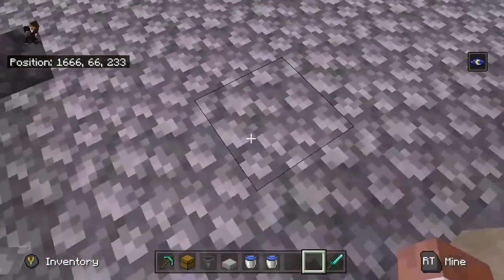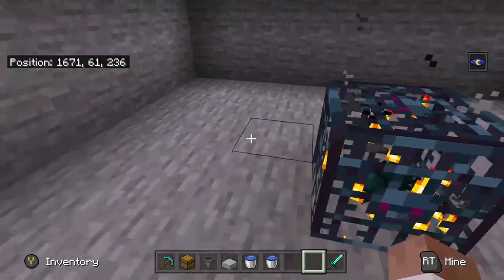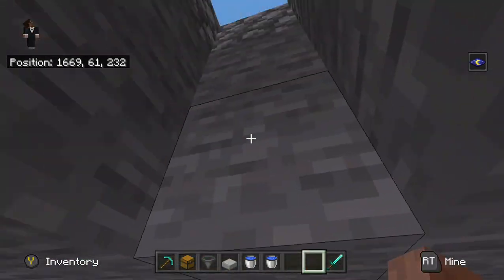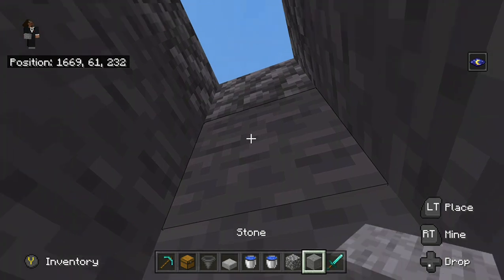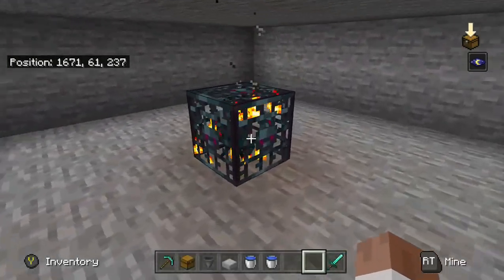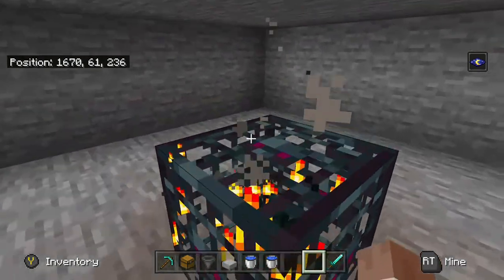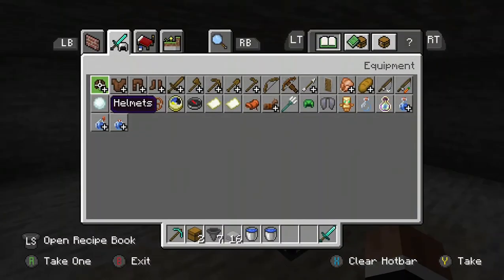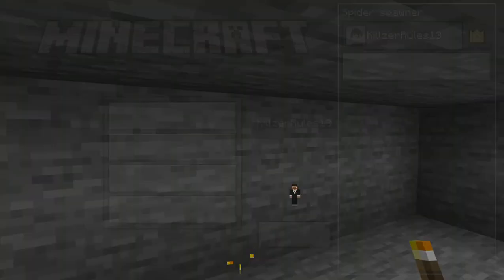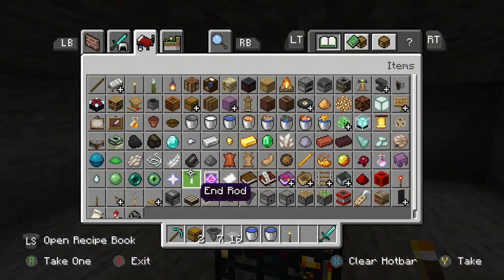Next up, you're going to find a cave spider spawner. This was originally just a regular spider spawner and I made the farm with that design — it's basically the exact same, just a tad different. It works with both; you just have to make one slight change if you want a regular spider spawner to work more efficiently. With your spawner, make sure there is a one block gap above it. To stop mobs spawning while you're building, light up the area or switch to peaceful like I did — it won't clear your achievements.